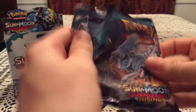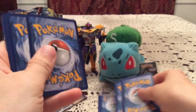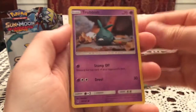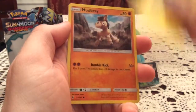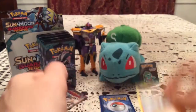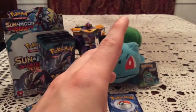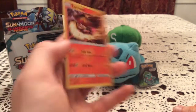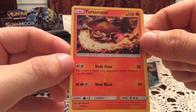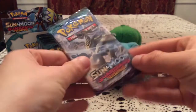Two more packs for this part. There's another code. We have a Trubbish, Machop, and Glyscor. The reverse is Talonflame — very nice, another rare. It's gotten quite a few rares out of this box so far. The actual rare is Turtonator — very cool. I'm sort of torn on that artwork; it looks like it's trying to be cool, but there's a sort of goofiness to it I can't put my finger on.